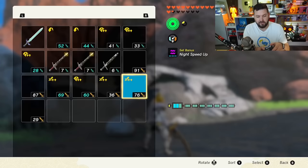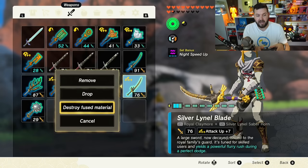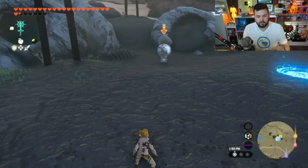By the way, if you want to move some fusing around, just get close to the Octorok and he won't come out of the ground to attack you. Now I have a Royal Claymore plus Silver Lynel Saber Horn at power 76, with Attack Up 7. I'm going to drop a save because I want to restore the durability on this but also potentially get a better modifier than Attack Up 7.